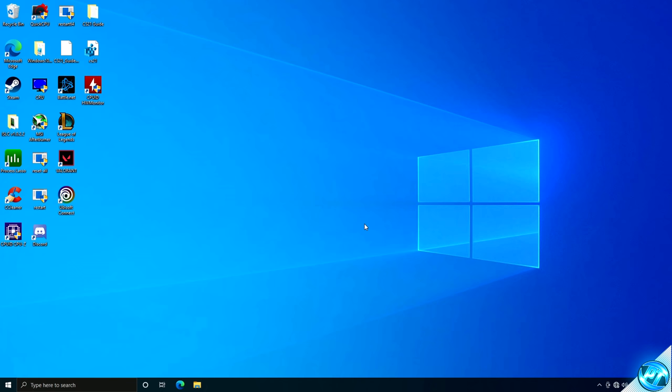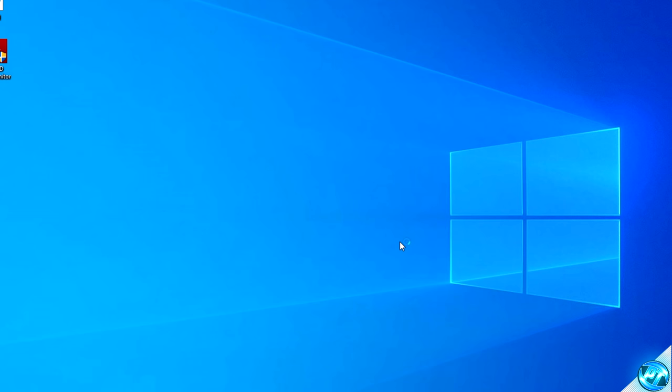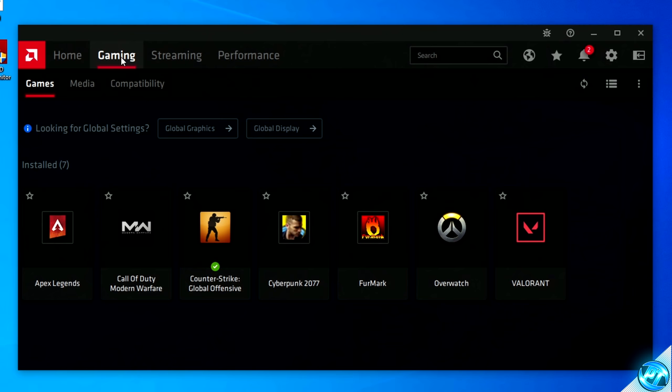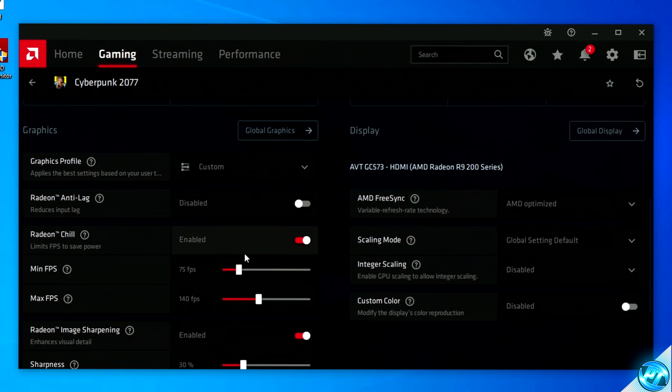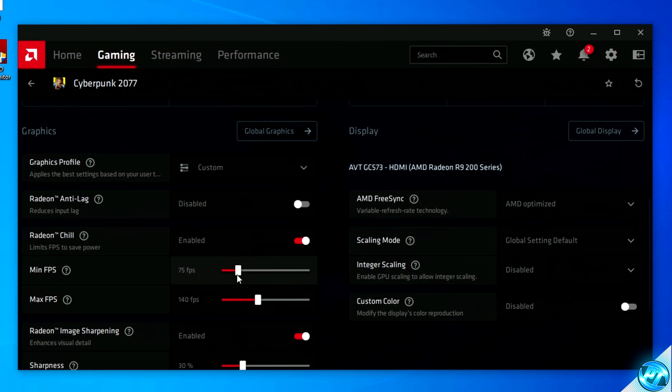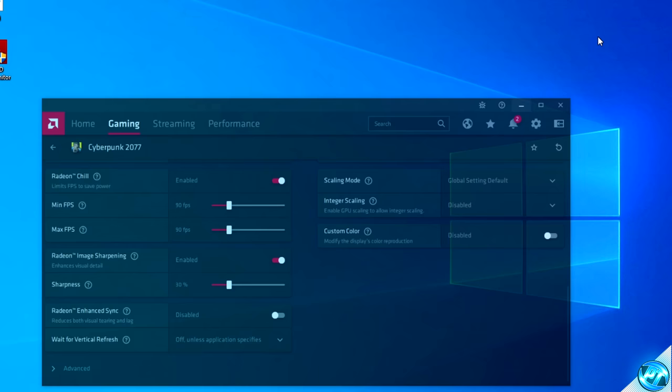To cap your FPS on an AMD Radeon graphics card, navigate over to your desktop, right click and open up inside of the Radeon Software panel. Once inside, navigate up to the top to the Gaming tab, then navigate down to Cyberpunk 2077. Scroll down to the Radeon Chill option and turn this on. You can then set a minimum and maximum FPS cap — for the most part I'd recommend matching these two values. For me, I'm going to be capping my FPS to 90. Once the values have been entered inside of the Radeon graphics driver, simply go ahead and minimize out.